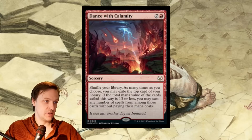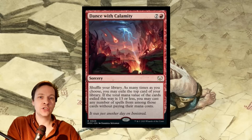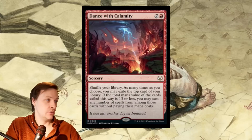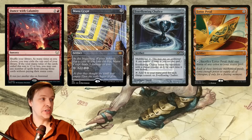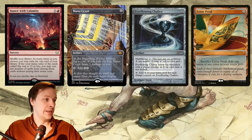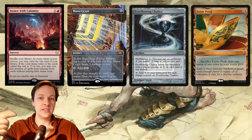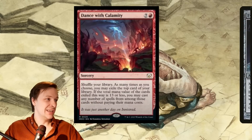But here comes a big problem: it needs a really specific build with a really low CMC count to make it work. A really cool thing compared to the other two is that if you flip into a zero-cost artifact, it doesn't increase the total toward the 13 limit. All zero-mana-cost cards don't decrease your capacity from Dance with Calamity, so you can keep digging through them freely.